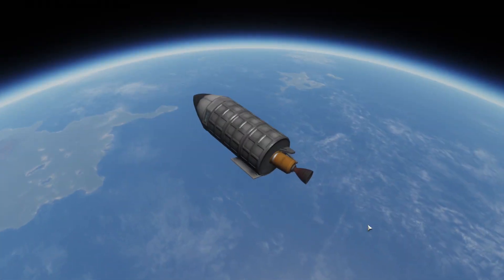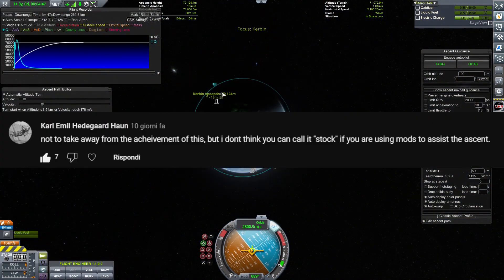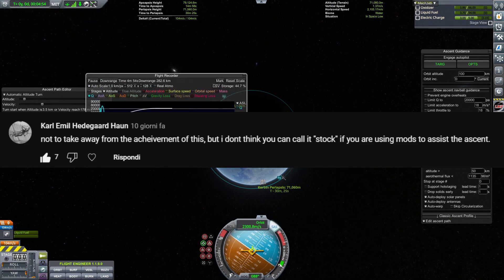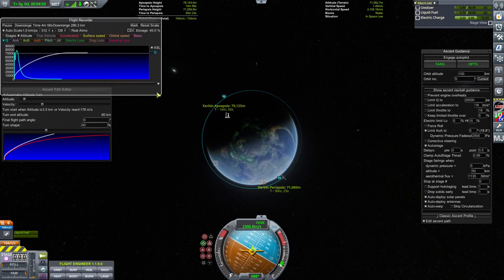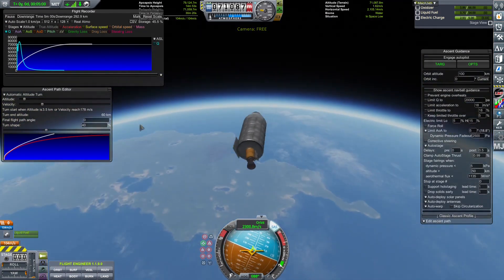We still have 100 meters per second of delta-V left. I'd like to remind those who are upset about my use of the MechJeb mod that it is simply an autopilot mod and it cannot enhance the performance of a rocket in any way, shape, or form. Now it's time to jump into the VAB.